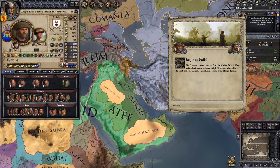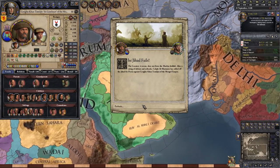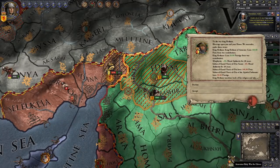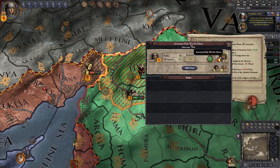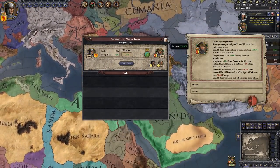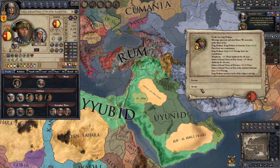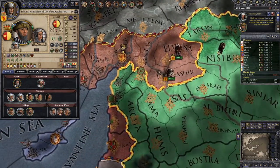I did tell you this would happen. Caliph al-Mustansir surprisingly lost against Genghis Khan - who could have thought? There wasn't a single fight. The Bektashi Order, the Holy Order of the Sunni Muslims, even took my capital, but I just ignored it because we are on campaign over here in Edessa. The crusade also made Sultan al-Kamil of the Ayyubid Sultanate say he just wants to surrender. And here we are - Armenia is not so little anymore.